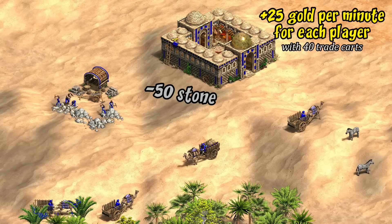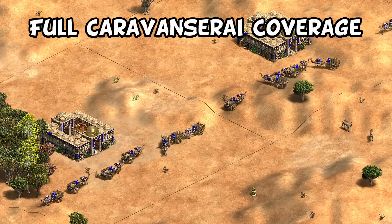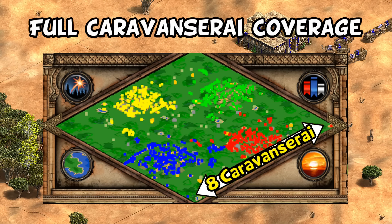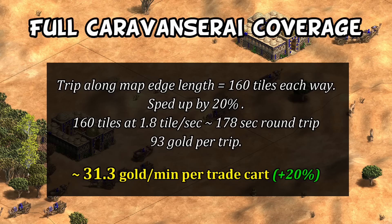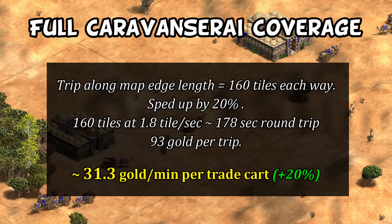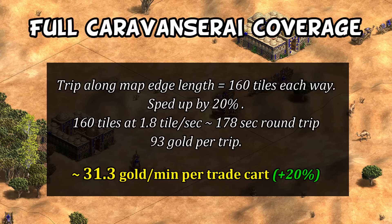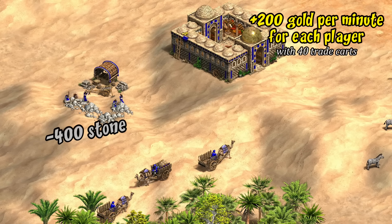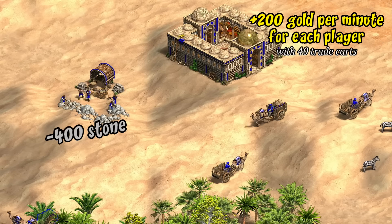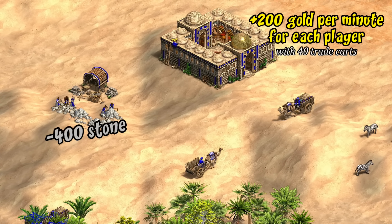What if we cover the entire trade route? Eight caravanserais should do the trick unless you have a very diagonal route. Together those buildings would cost 1400 wood and 400 stone. Doing similar math, we get 20% more gold generated, which on a very good route nets about 200 extra gold per minute. With 40 trade carts, that pays back conservatively every nine minutes. Even if stone is the main concern, that's paid back in gold every two minutes or so, and half that time if your ally is trading as well. Clearly on a medium-sized map the caravanserai is a very solid investment.